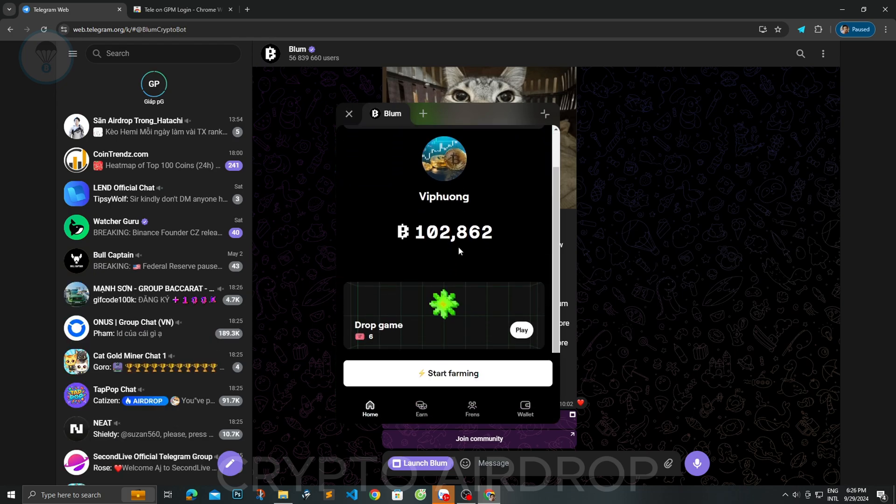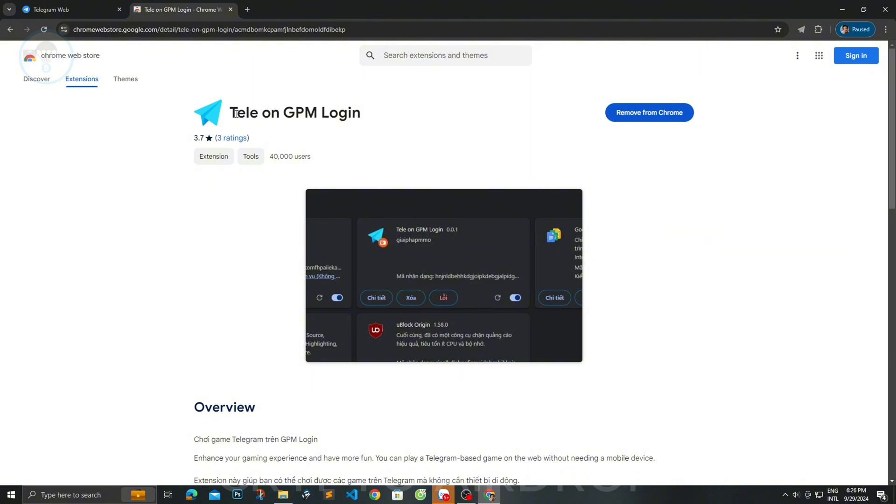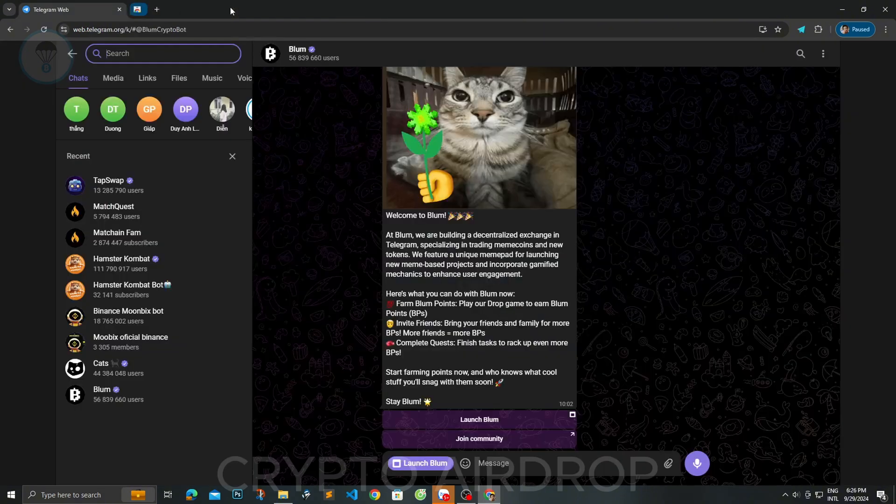It's that simple. We've used the Chrome browser to quickly and easily complete game projects on Telegram without needing to use a mobile phone. The link to download the extension is pinned in the description of the video. Remember to hit like and subscribe to our channel to see more useful and latest videos from us.